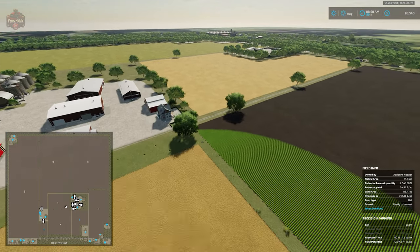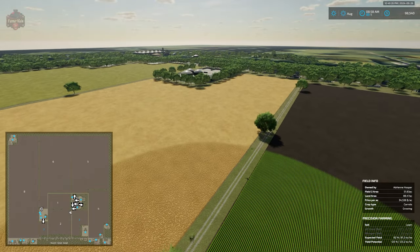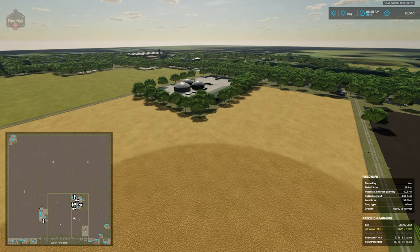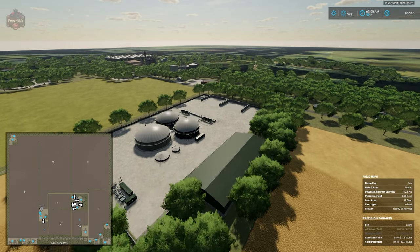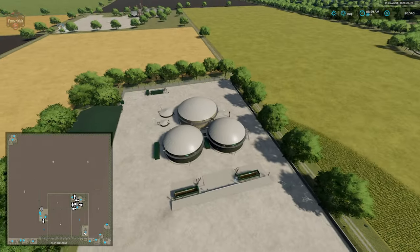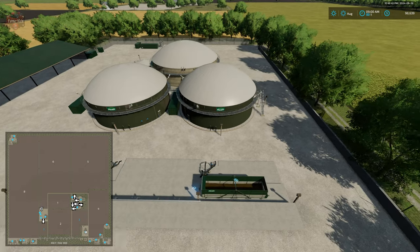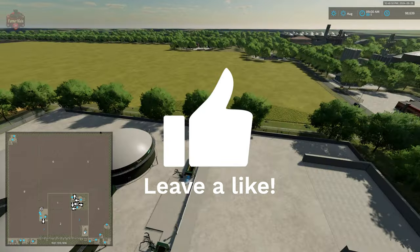Swinging to the south, we come over to our biogas plant. I tried to sell the biogas plant but was unsuccessful, so you're pretty much stuck with the BGA as is. We have two large three-sided silage bunkers, and the Elm Creek biogas plant with two digesters. We have our interactive icon — digestate output on the right, and the dump point for slurry on the left.